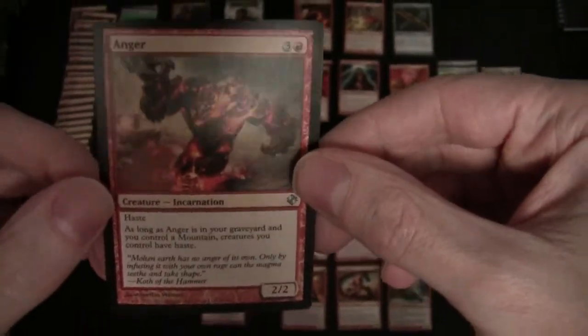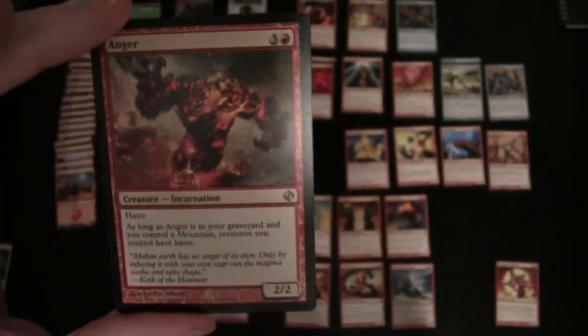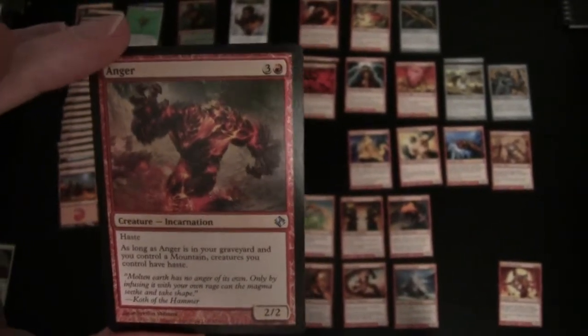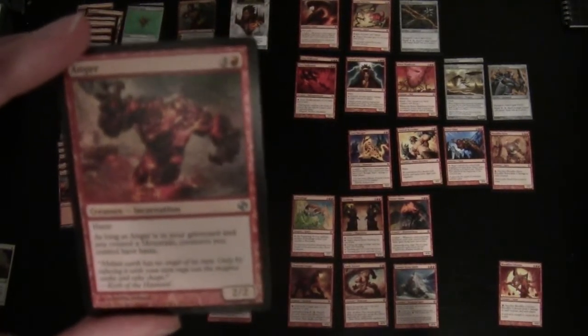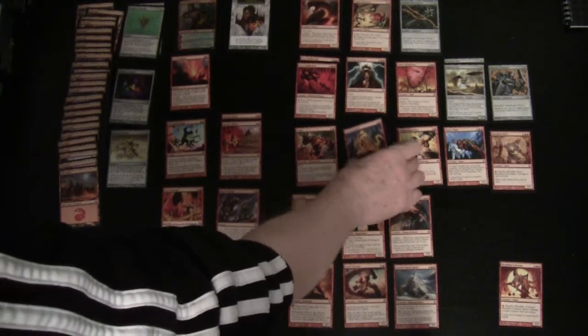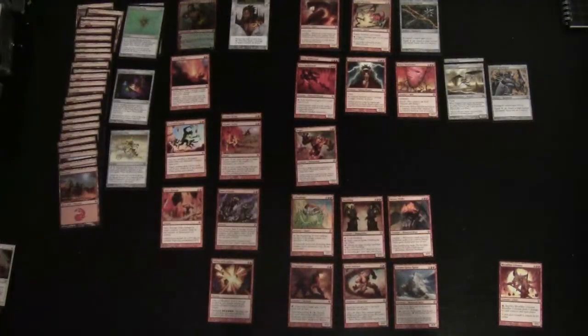Moving on to our four-drops: Anger is a card your opponent definitely doesn't want ending up in the graveyard, because if it's in the graveyard and you control a mountain, all creatures you control have haste. It's a 2/2 for three and a red and has haste itself. Haste means the moment it comes into play you can attack with it — there's no summoning sickness.